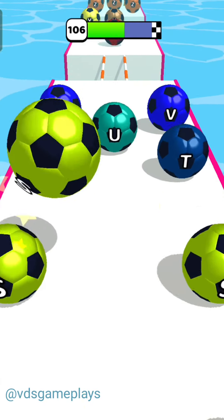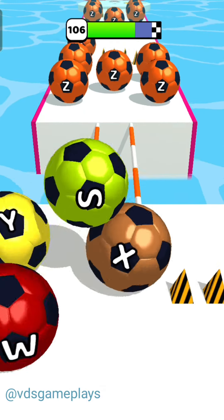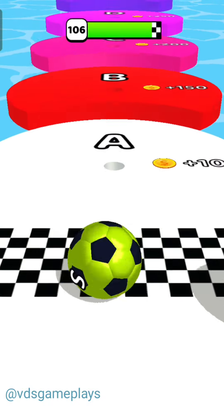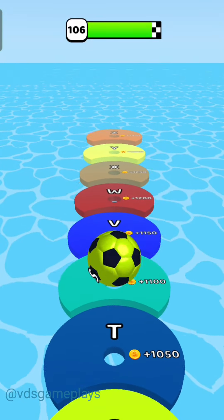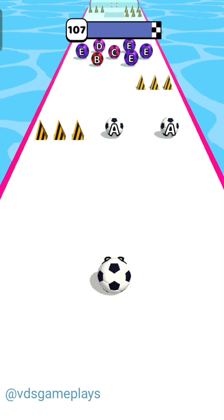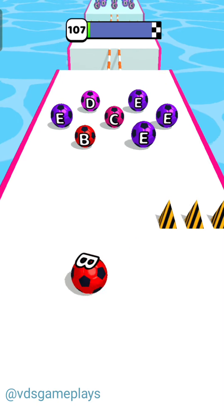To get up to the maximum alphabet, up to alphabet Z. There are so many jets but we get only the yellow ball of alphabet S. So this time level number 106 is completed with alphabet S. Now level number 107 — we again started with the white ball.